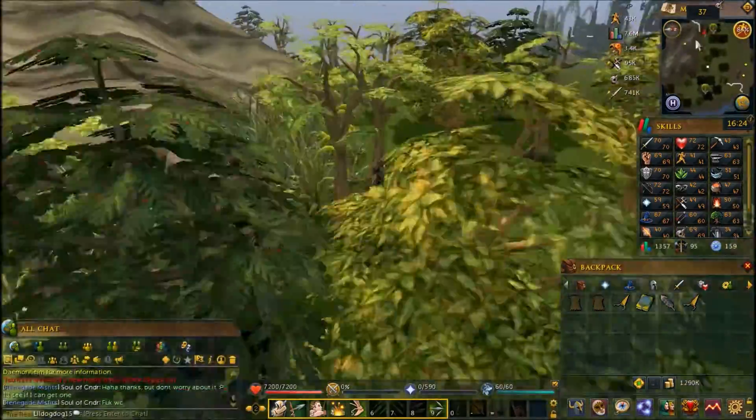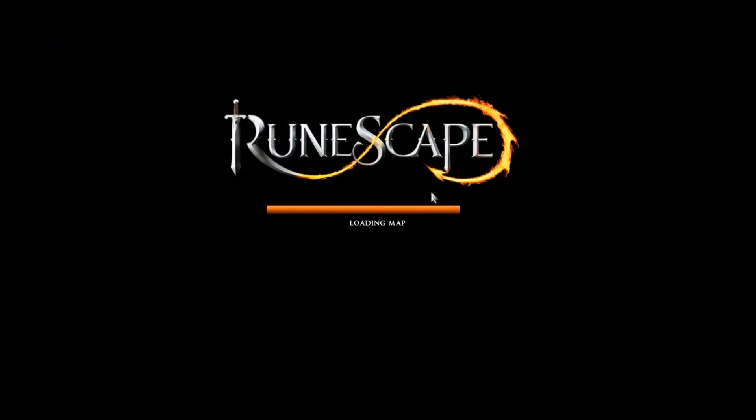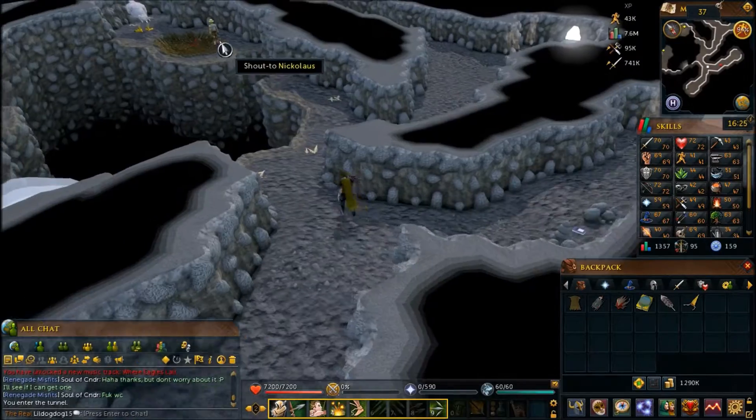Now you can go up the mountain, or go around and climb up the rocks — either way works. Get inside the cave, and go shout to Nicholas once again with the bird costume on.